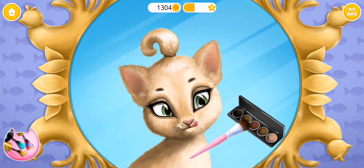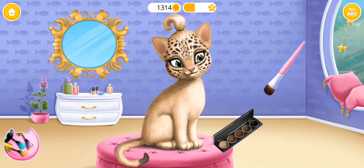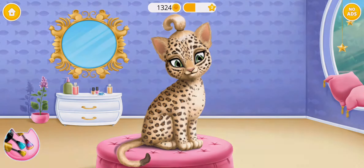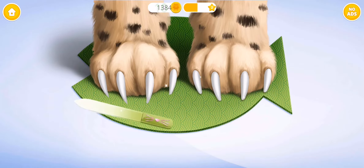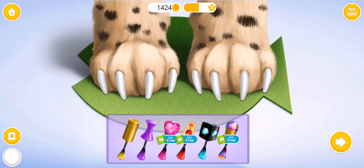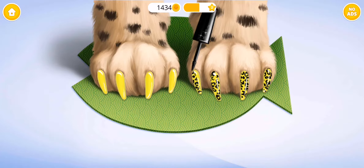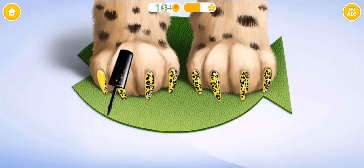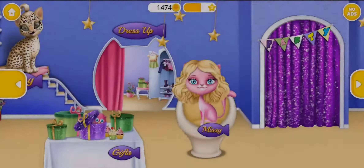She's missing her spots. Now the rest of the body. Job well done — she looks great! Let's do her nails. Choose the color you like and paint it. It's almost done. Yay, wow — you are the best!